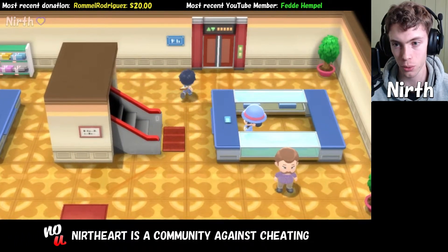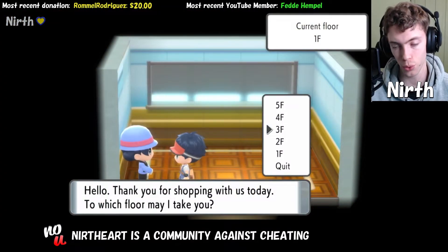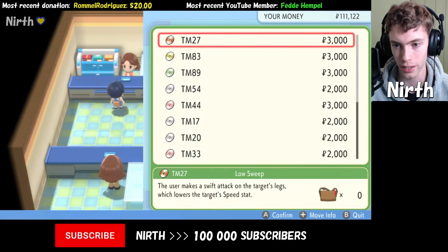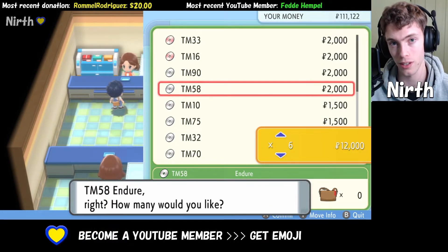When you're inside, you want to head towards the elevator, and we want to go up to the third floor. Once you're up at the third floor, you can head over to the top store clerk, and you'll be able to buy TM58, and you can buy as many TMs as you want. Thank you for watching.